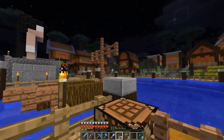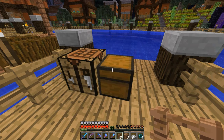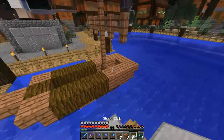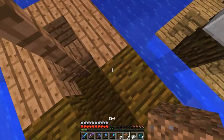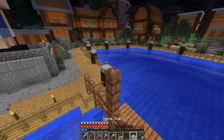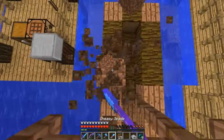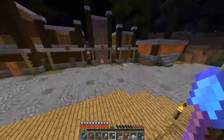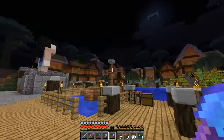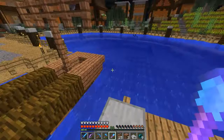I was almost tempted to put like banners on it, but I think that might be too much. What if we put it like this on the top? Does that look stupid? Yeah, I don't like that. Do not like that. Get rid of it. I have to think of some lighting to do over here too — really, I could just put a pumpkin down. Maybe some brown wool. That would cover it up.